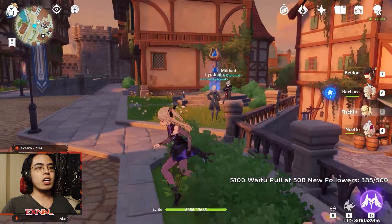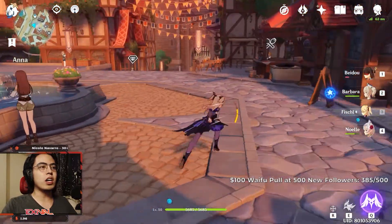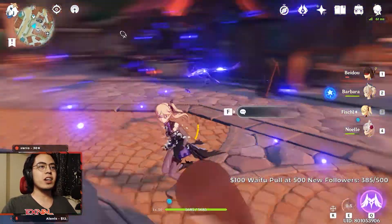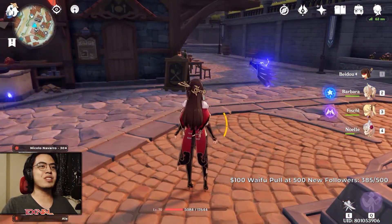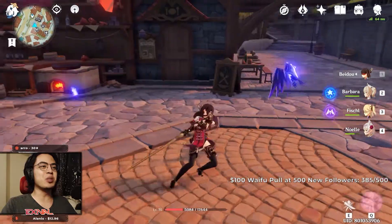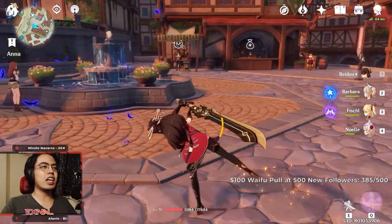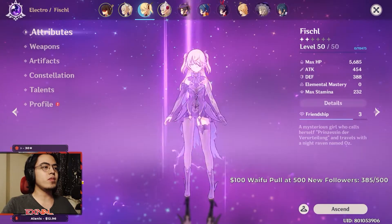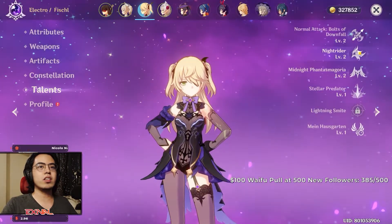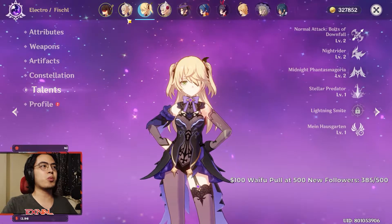A good example would be Fish. You can make Fish your main DPS, but she's also good as a support DPS because her E is going to stay there and fire at enemies all the time. While your Beidou, your main DPS, is whacking on some hilichurls, the E lasts 10 seconds on the field — you can do so many things while it's out. That's what makes her good as a support.